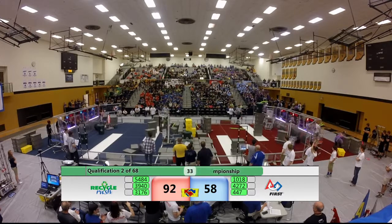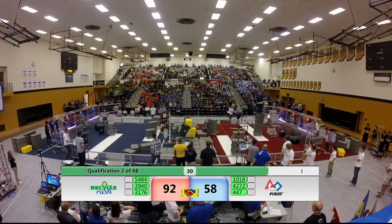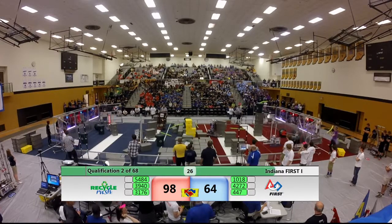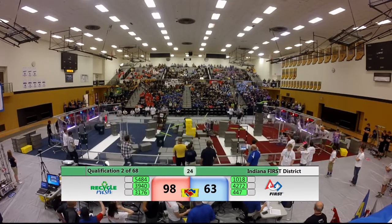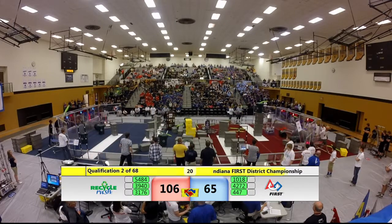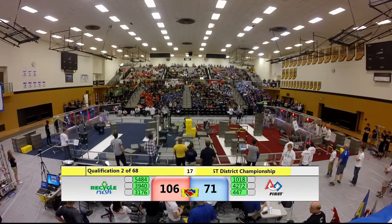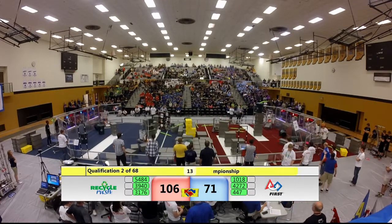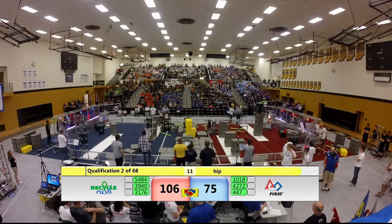34 seconds left in the match. For the Blue Alliance, Maverick Boiler Robotics — they got six points at gray totes. They're going to go ahead and sit them down on the scoring platform and go back to the human player station for more. Blue human player launching some pool noodles across. Those will be worth six points apiece if left in the unprocessed litter area by the Red Alliance. They have about 15 seconds to clear those out.